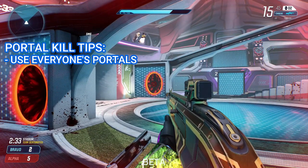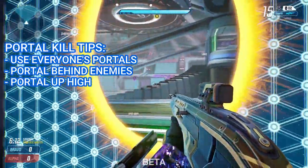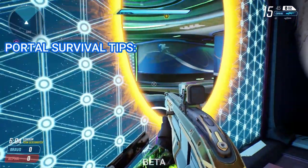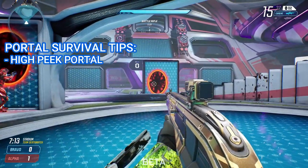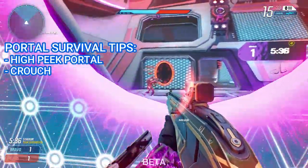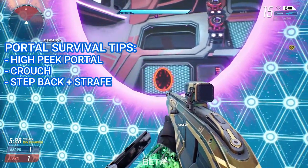You also want to make it so that you're difficult to hit through your own portal. I suggest putting one portal either behind an enemy spawn or somewhere up high with a good view of an open area, making it less likely enemies will destroy or see it. For the portal you look through, put it higher up on the wall so that only your waist and up can be hit, giving you a smaller hitbox. You can also crouch so only your head is visible at the very bottom of the portal, and take a step back and strafe so you're a smaller, further away, always-moving target. Moving while crouched also makes it so that you don't appear on enemy mini-maps.